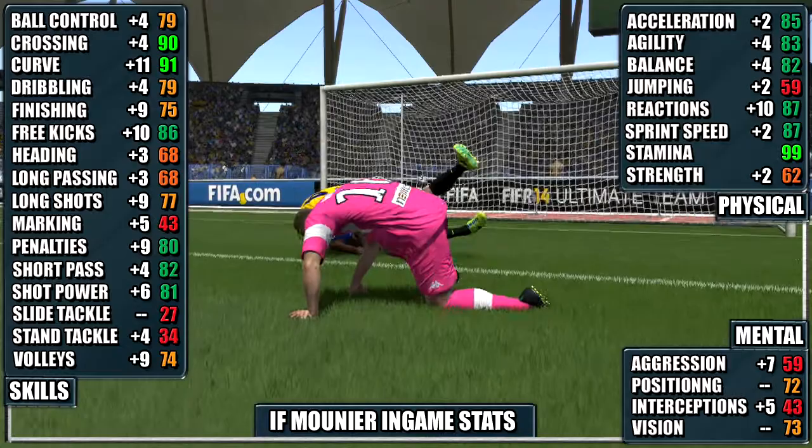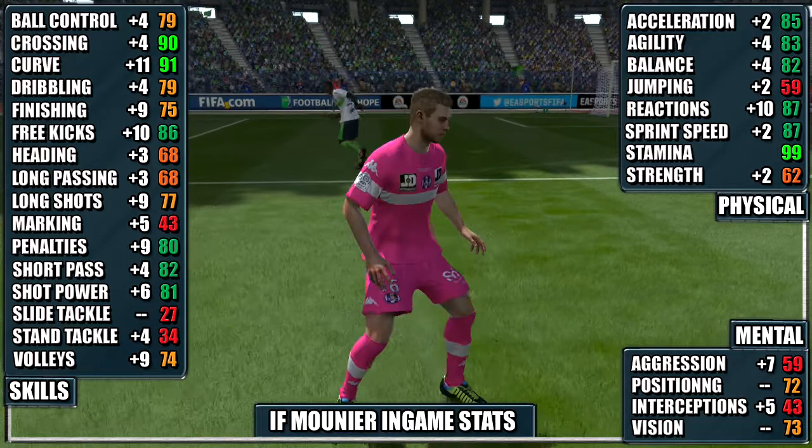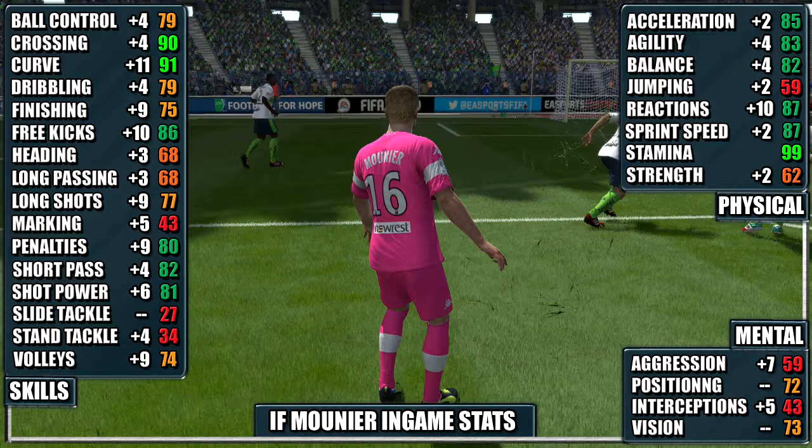Looking at his in-game stats, his standouts are his 91 curve, 90 crossing, 87 reactions, and 87 sprint speed.